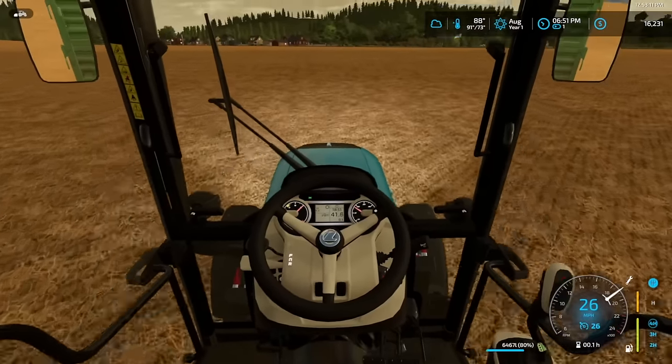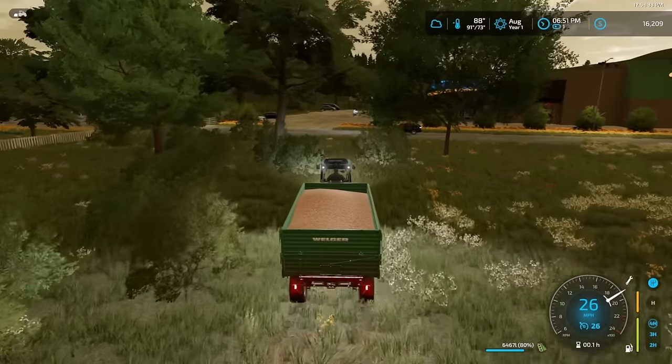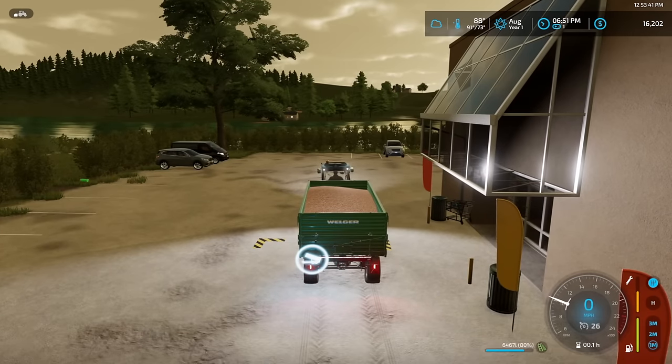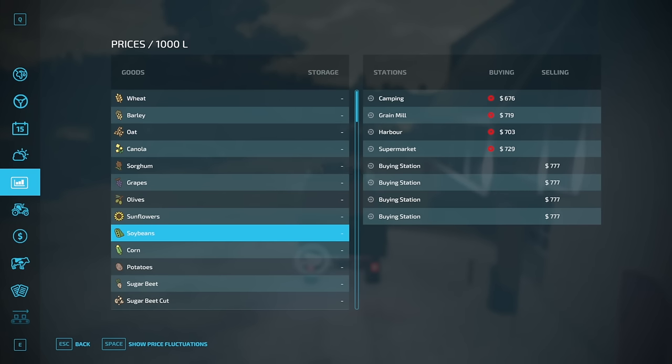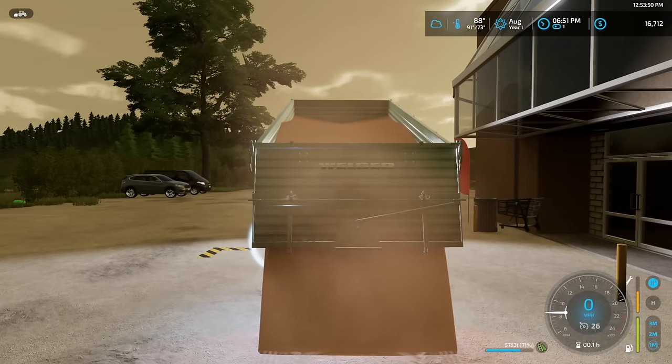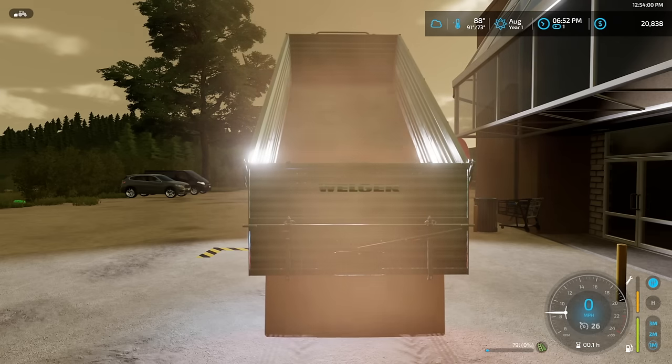New favorite farming tractor. Don't hit a tree, Jake — I don't even know if you have insurance on this thing yet. I'm here to sell soybeans. Hopefully you're still selling at the high price. Gonna check real quick — yep, you is. How much money are we going to get? We have 6,000-some liters in there. We came out over $20,000. Not going to complain there — nearly $21,000.